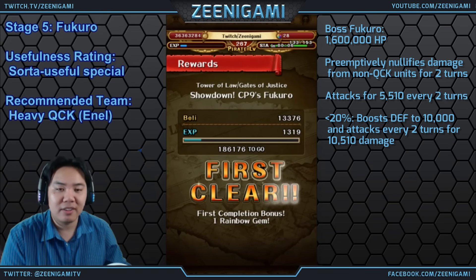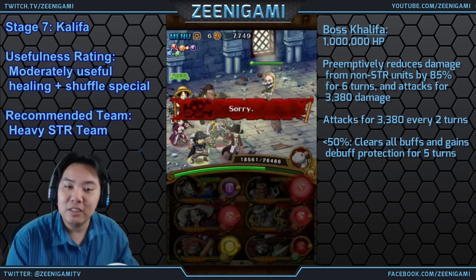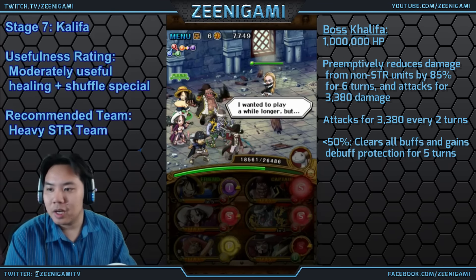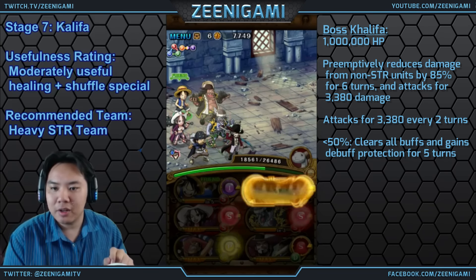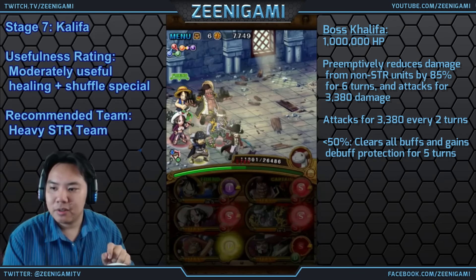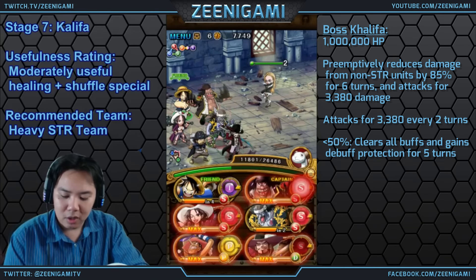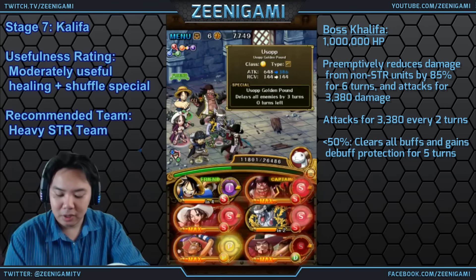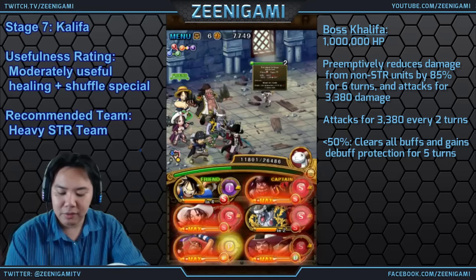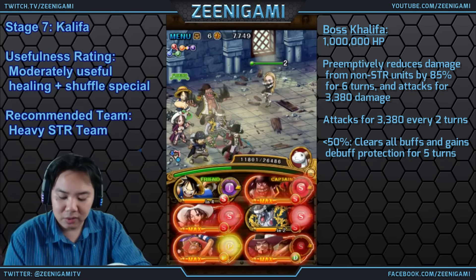Next we have Khalifa on Stage 7. She will preemptively nullify or reduce damage taken from non-strength units by 85% — you're starting to see a pattern here. So all the attacks of our non-strength units like Mihawk and Golden Hunt Usopp are reduced quite significantly. Our regular strength units are just fine, so just keep a mostly strength team.